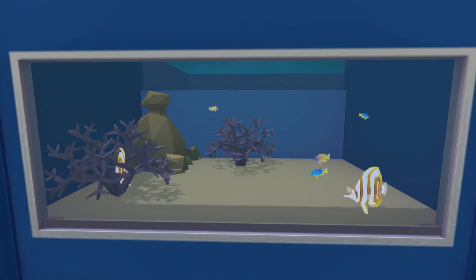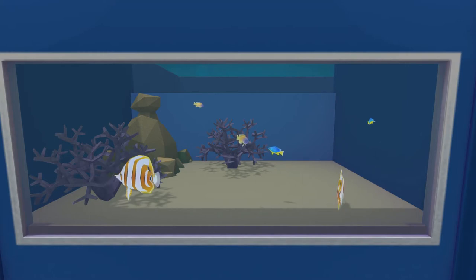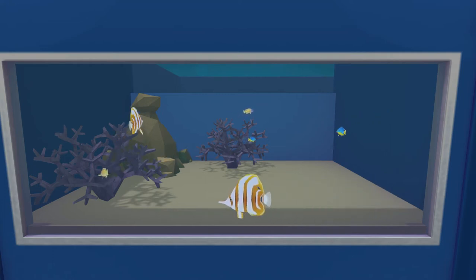Starting off with the copper-banded butterfly fish. These guys are grazers — that's really what summarises them. They're the guys with white and orange stripes. You see those tiny little mouths? They use those to eat tiny little bugs.